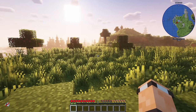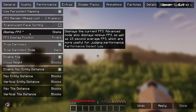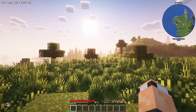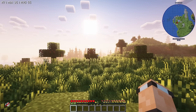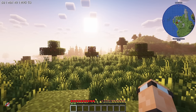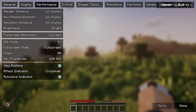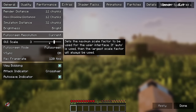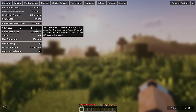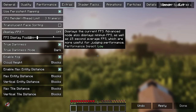In video settings > extras, there's usually an FPS counter in the top right. If you want a clean UI and you're on a slower machine, go to video settings > extras - there are two extras menus. Go to the fourth option down, 'Display FPS', and just turn that one off. Nice and clean.